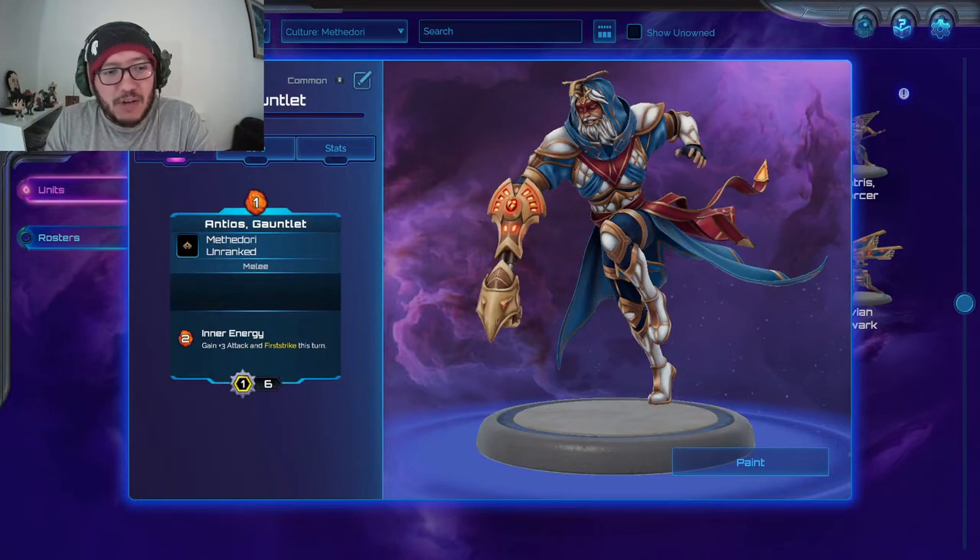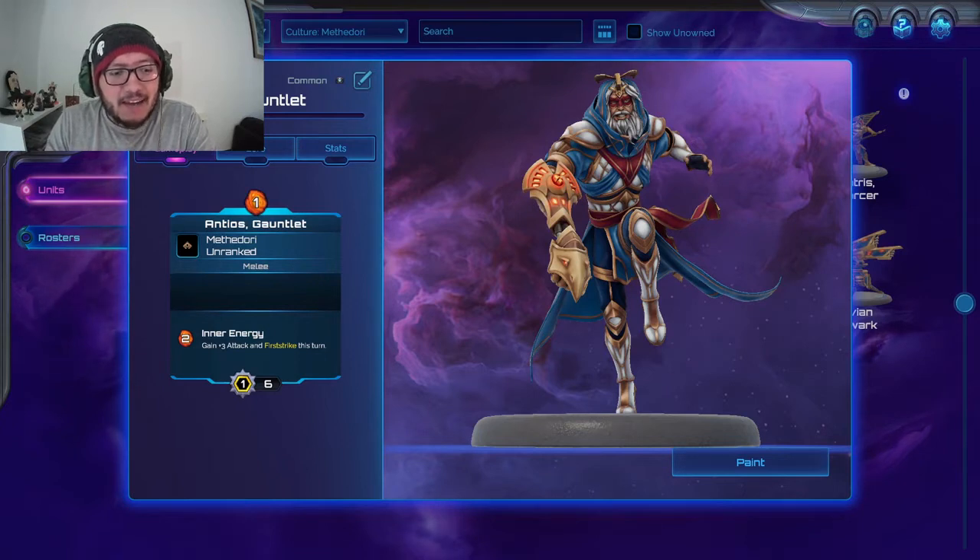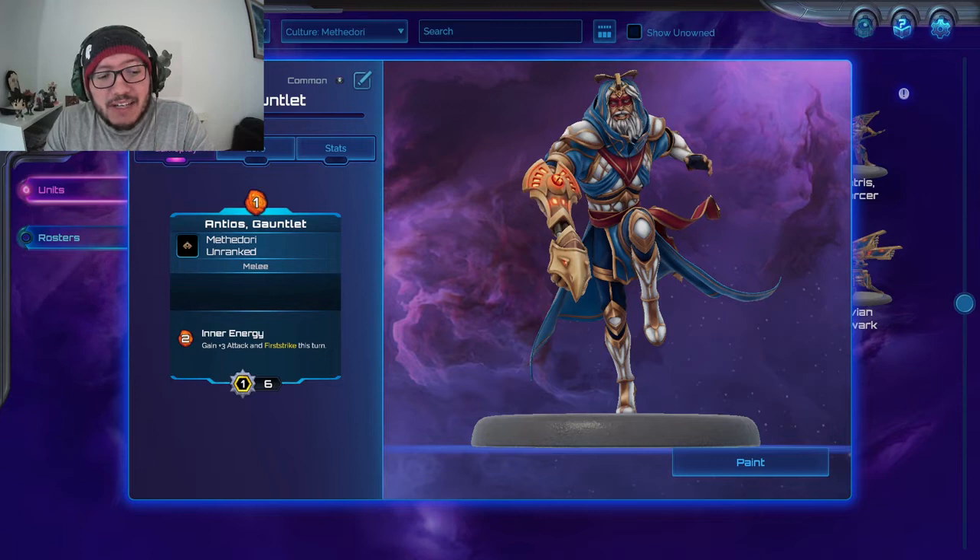Antios Gauntlet — this is a one mana unit, so you might actually see this a lot. It has armor and it's melee with inner energy. It's able to gain plus three attack for two mana, and first strike this turn, which means it's able to do the damage without having to worry about getting retaliated upon, because melee units hit each other and then do damage back.